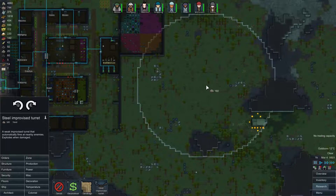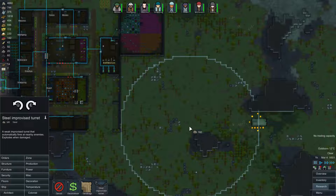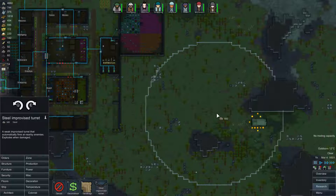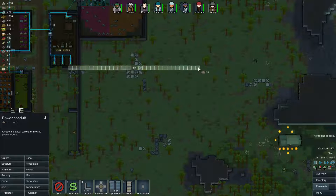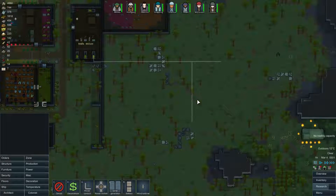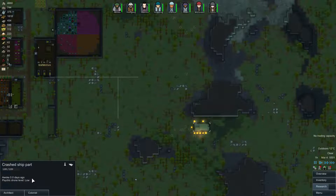Let's place these things where they are in the range of this thing — one here could work and one down here perhaps. That should do. Now we're gonna need some power lines to run towards this. I guess we could draw a power line from right here. I'm not sure if this is close enough but it'll have to do. We still got a little bit of time before we actually need to attack this thing seeing as it's still on low.